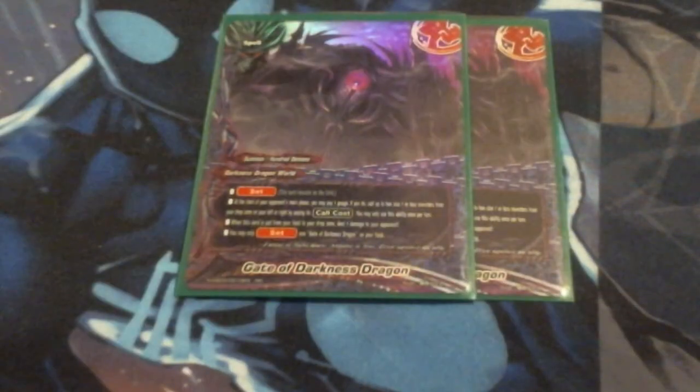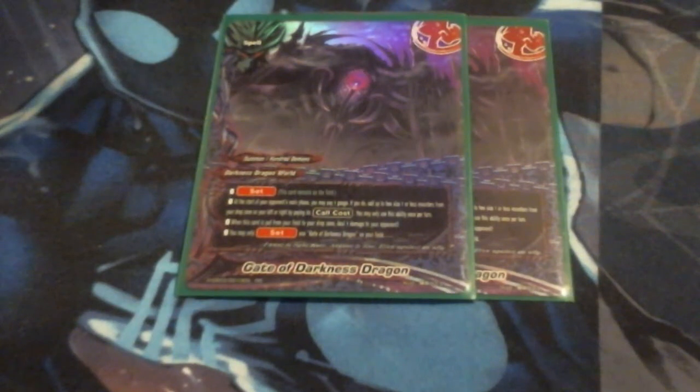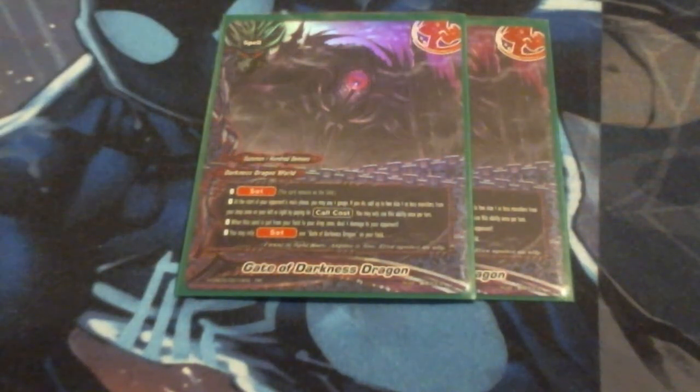We're running two copies of Gate of Darkness Dragon World. It's a set spell: at the start of your opponent's main phase, I can pay gauge and call up to two size-0 monsters from my drop zone by paying their call cost, once per turn. Also, when this card is put from the field into the drop zone, it deals damage to the opponent. This lets us continuously maintain board on the opponent's turn — we can get Sabraj back into play if she's been destroyed, and you can even chain with Detay to get even more cards out for a simple two gauge.